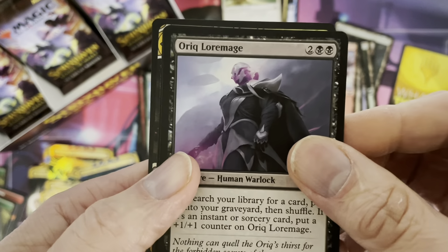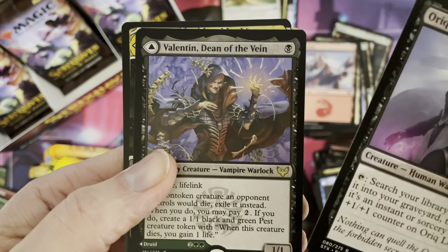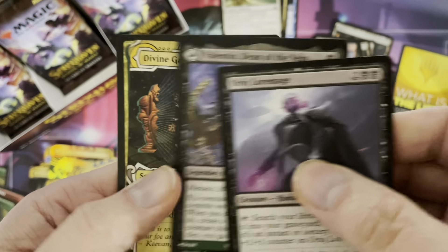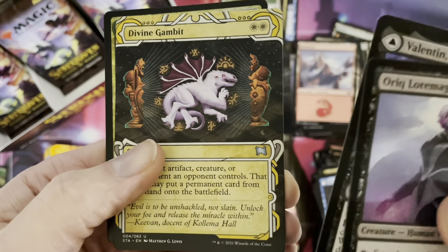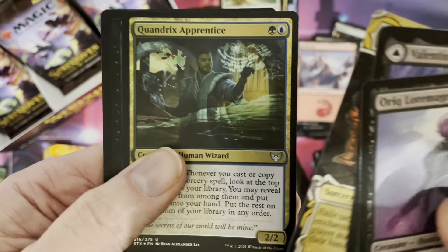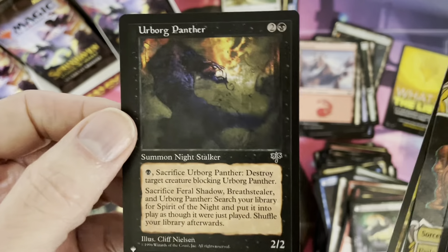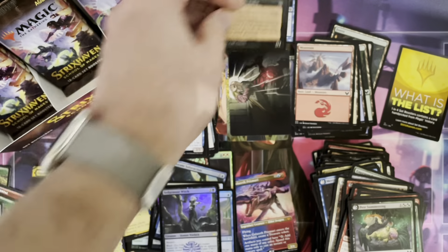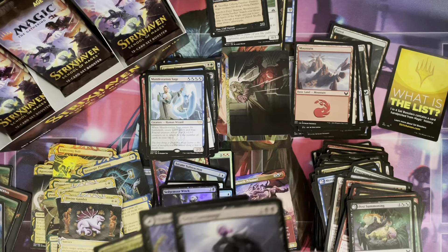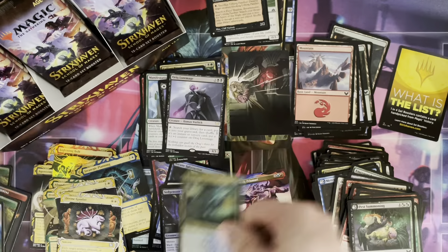First rare over here, and we're going to have the bonus card: Valentin, Dean of the Vein, a double-sided card — rare! Divine Gambit, an uncommon. Quandrix Apprentice as a foil. And Urbog Panther — again a card from the list. We're getting our full share of those cards, that's for sure. Rare, rare, and foil over here.